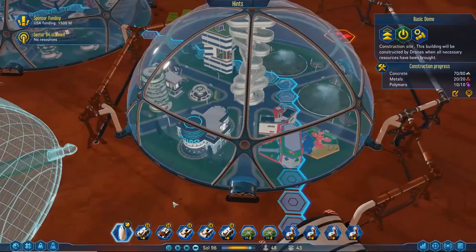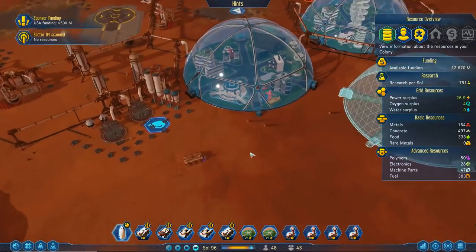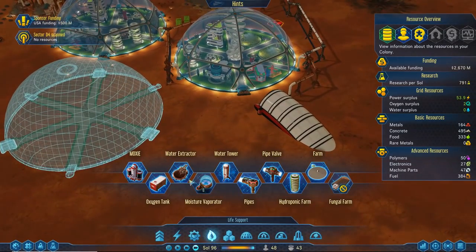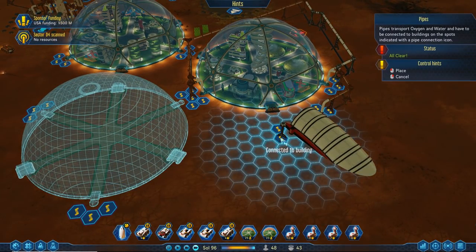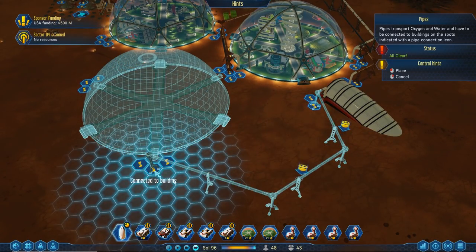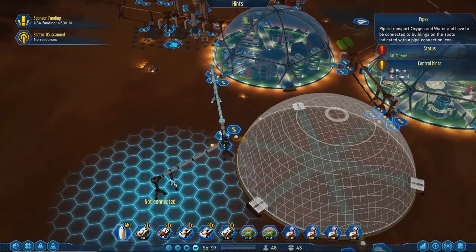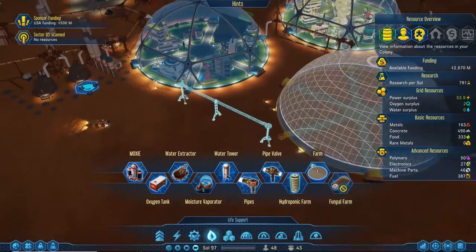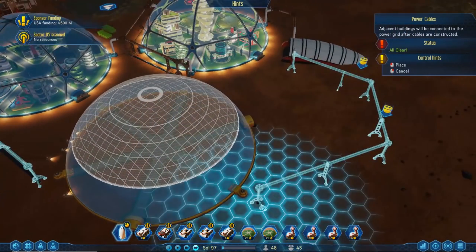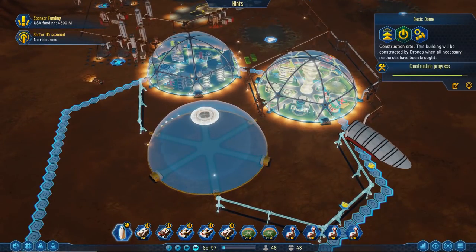Fantastic, we'll have the domes working together — collaboration! This is connected here now; for redundancy's sake we're going to connect everything at all the points we can. We can connect this directly here — it may be a little overkill but I'd rather be safe than sorry. You never know when we're going to have a meteor storm. There we go — and another dome.